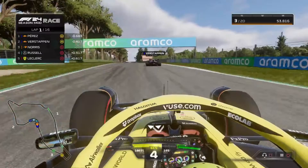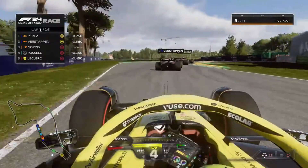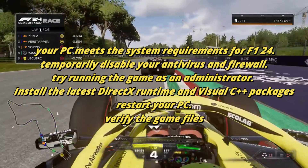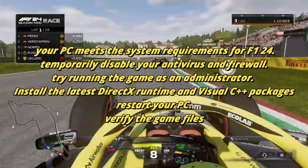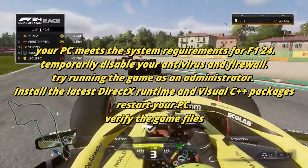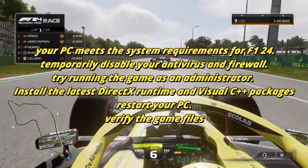Why won't F1 24 start? Before we dive into the heavy lifting, let's start with some essential checks. First, make sure your PC meets the system requirements for F1 24. Then, temporarily disable your antivirus and firewall. Next, try running the game as an administrator. Install the latest DirectX Runtime and Visual C++ packages, and don't forget to restart your PC. Finally, verify the game files to rule out any corrupted data.